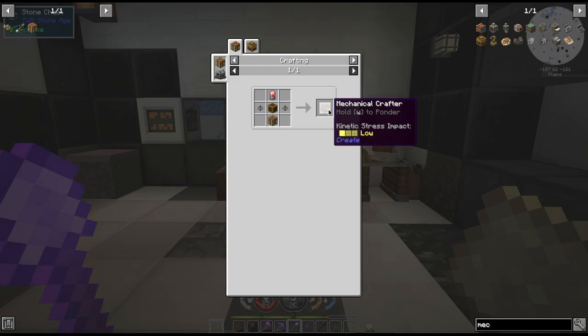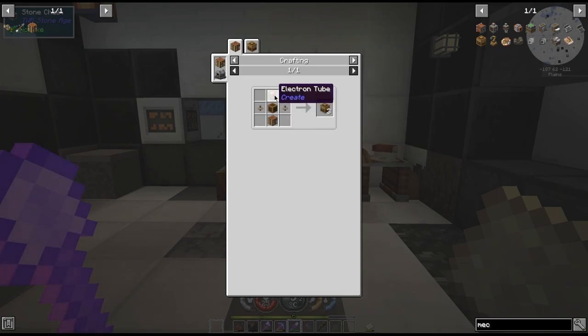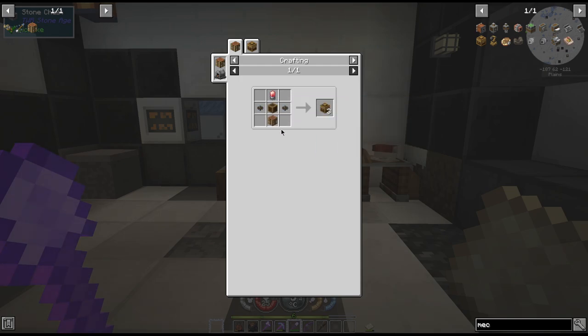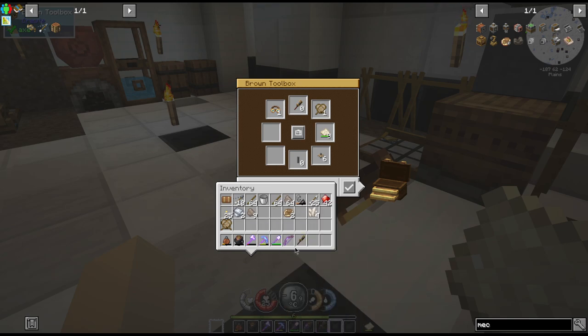I need to get three of them per recipe - I need 15. So I need 15 more. Wait - I need five recipes of these, so I'm going to need five more electron tubes, ten more gears, the brass casing, and crafting cables. I will work on that in between - we're not going to sit here and try to get all of that done today.